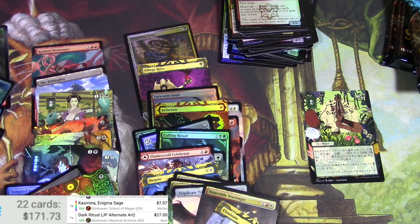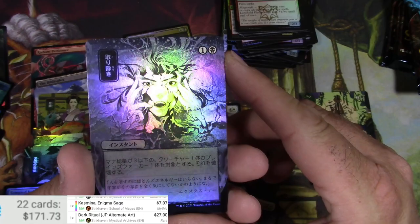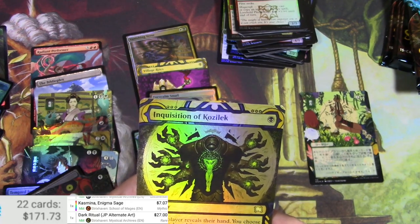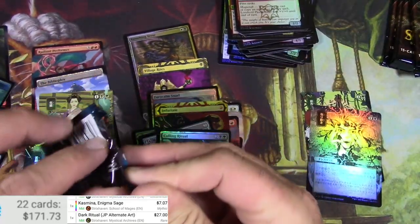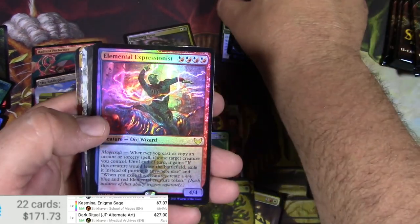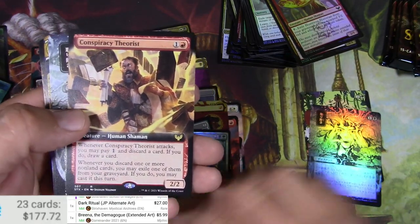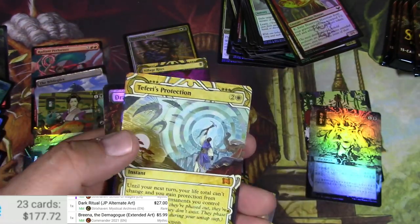I'll bet the foil on that is pretty pricey. This one here — black and one mana — the dude is having some problems right there. Scanner, do your thing — it can't. Makes it difficult, so I'm going to have to look that one up. Inquisition of Kozilek in foil is pretty nice but I don't think it's super expensive. Got an Elemental Expressionist, Brina the Demagogue, Bird Warlock — mythic, let's see: $5.99. Conspiracy Theorist.